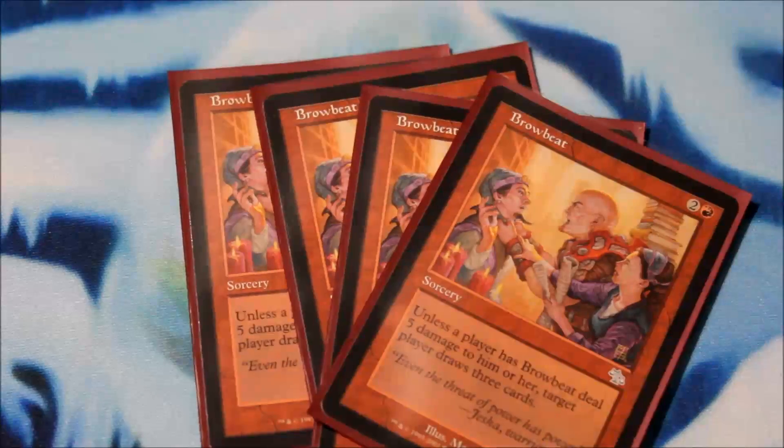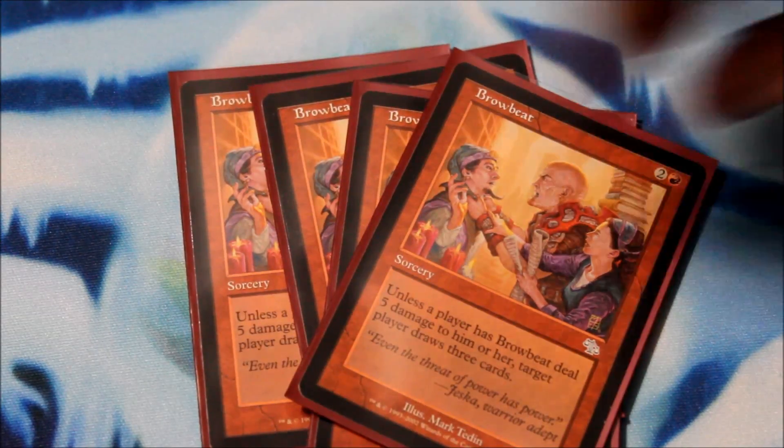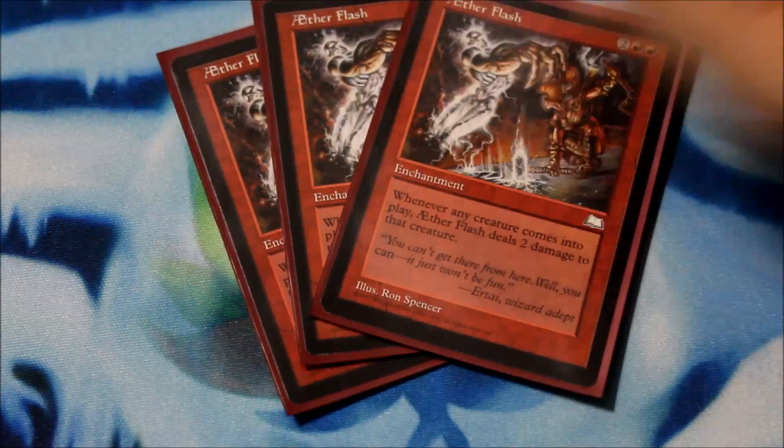And once you start getting on to really pissing off your opponent, get some browbeats in there. And after you're done browbeating, let's get some enchantments. Aetherflash. And the ever popular Inferno of Wrath.